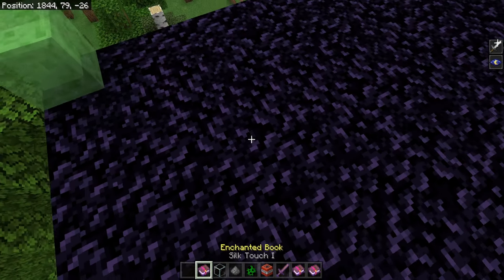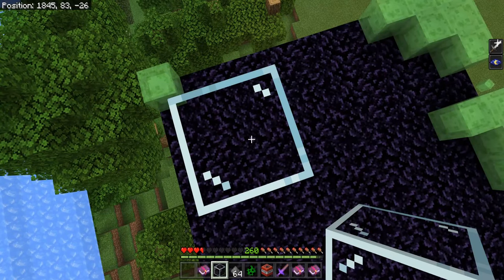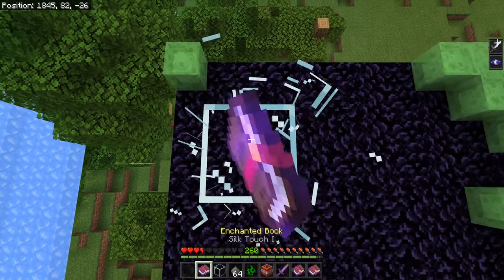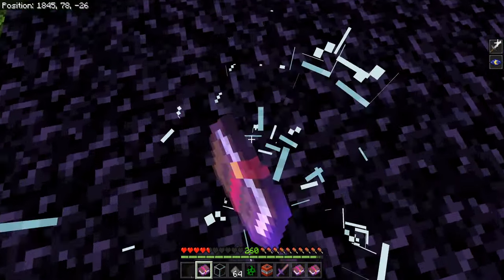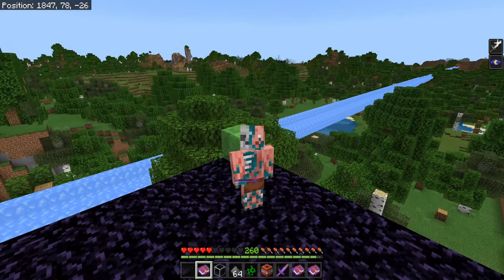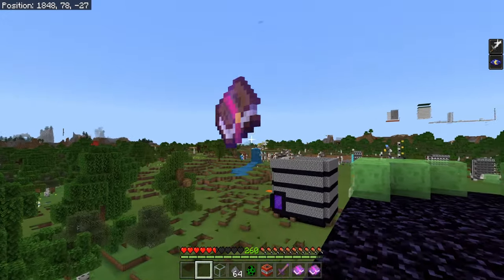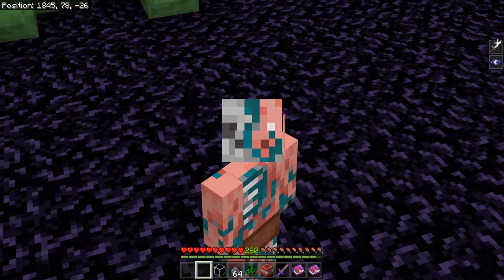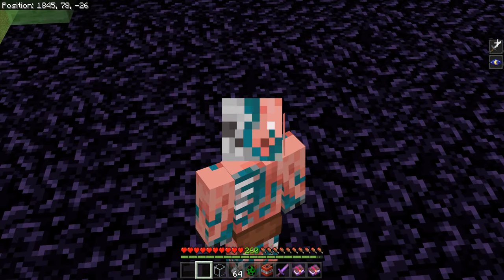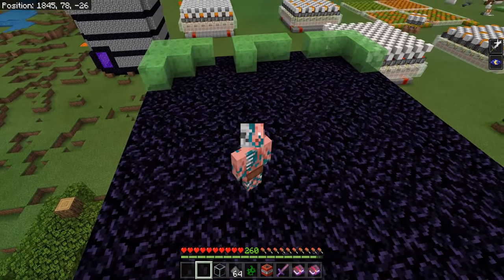Sadly, it does not work with silk touch. If we build up a little pillar, go into survival mode, and break it with a silk touch book, we do not get the blocks back. This bug was on Java Edition with silk touch at one point, but it is not on Bedrock Edition. This probably happens with other enchantment books in the game, but there are like a million different enchantment books so I don't really want to go through all of them and test them.